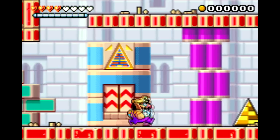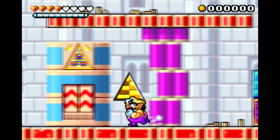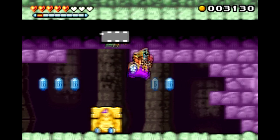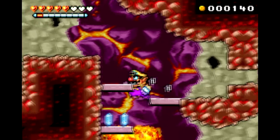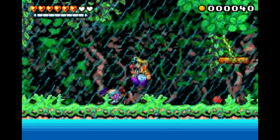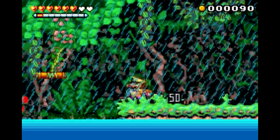One key difference in Wario Land 4 is that the Wario sprite itself is a bit smaller, and the wider Game Boy Advance screen allows for more screen real estate. So this game definitely has a much different feel to it than previous Wario Land games. Everything moves much faster here, and since this game is much more of a traditional platformer instead of a more deliberate puzzle-solving game, it's for the better.